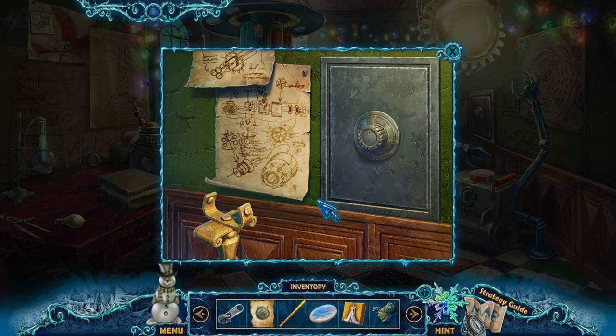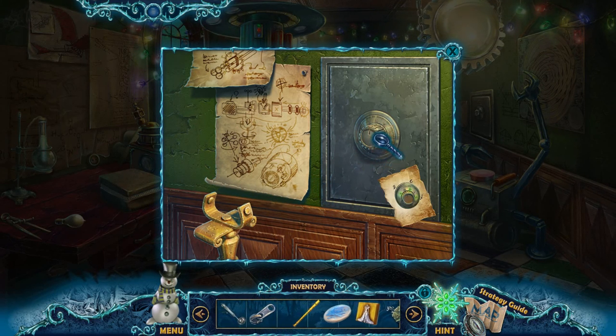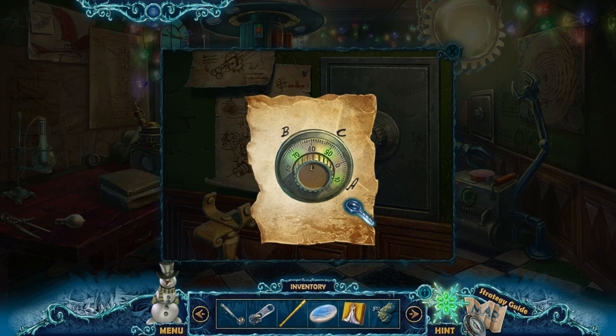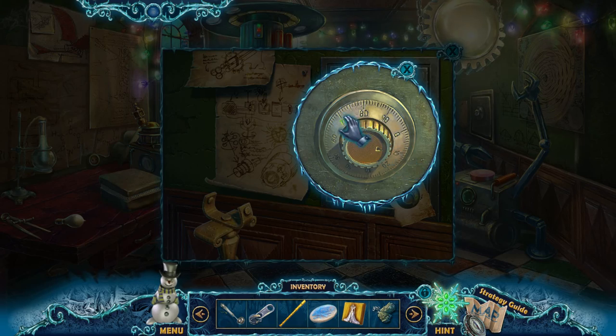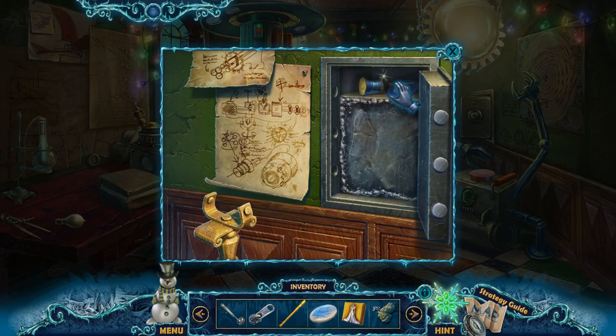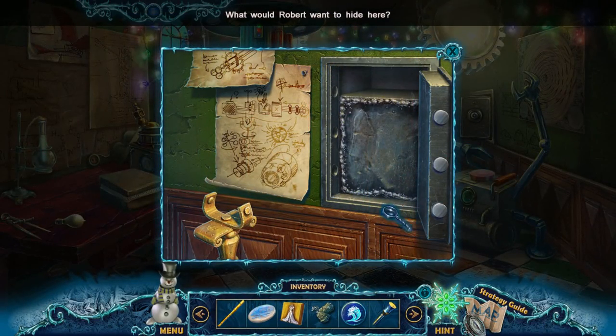Okay, so that gives us some flint here. I have the combination here, actually. So it's 1, 7, 10, 70, and then 90. Opened it. Great. Looks like it gives me a lever, and I need to melt this once I get a laser cutter.